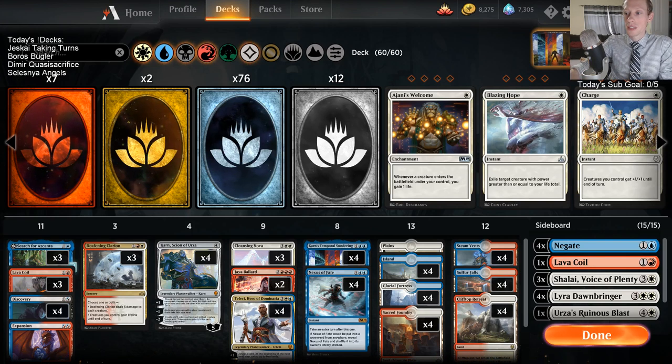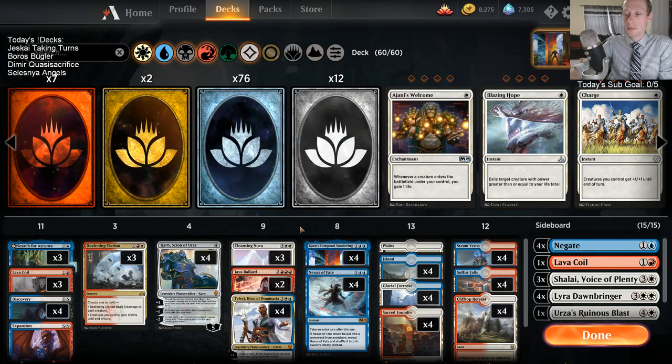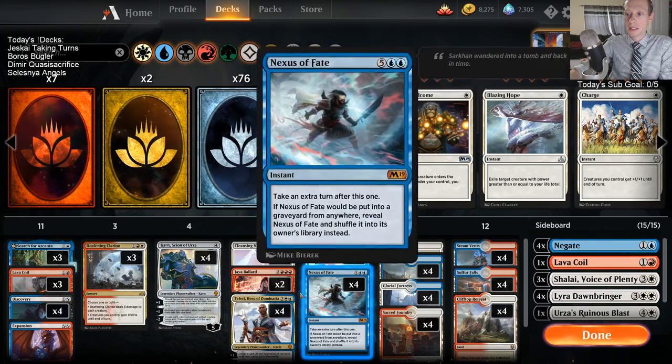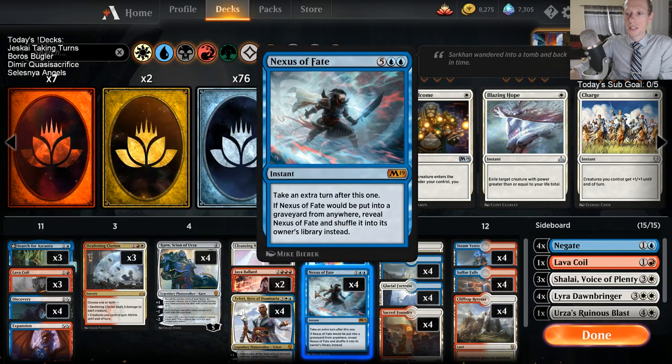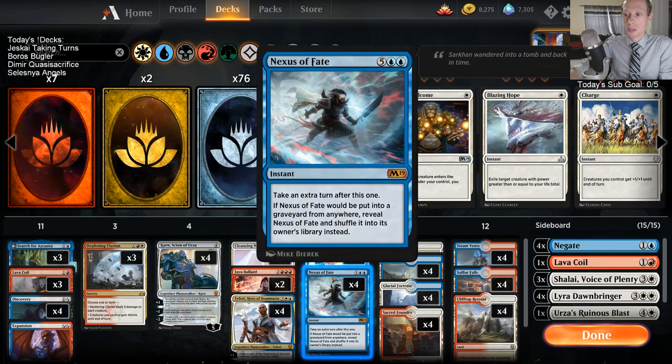We still want to cast our eight extra turn spells, so all we're trying to do is just take every turn in the game. I feel like Jaya Ballard can really help with this - not only do we add a lot of mana to be able to cast these things, but whenever we start chaining Nexus of Fate and want to thin our deck quickly so we're only drawing Nexus of Fate every turn, Jaya Ballard's rummaging ability of rummaging three cards can really cycle through our deck quickly.